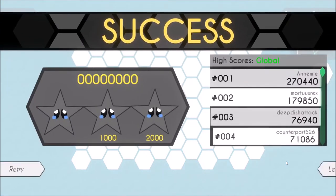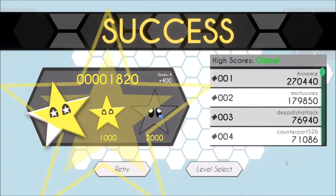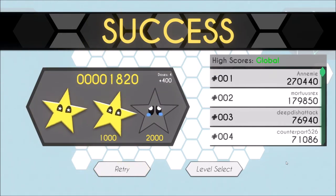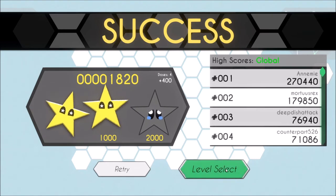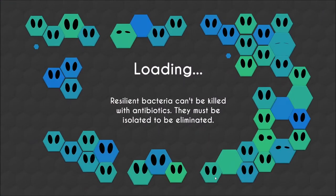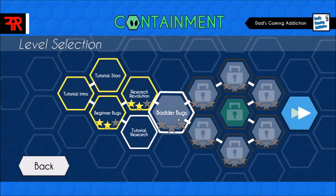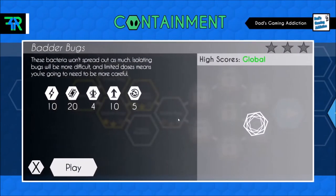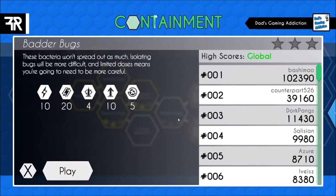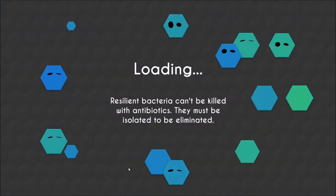The way the bacteria works is, on their turn, everything that has a strength of 1 will be eliminated from the board. Every bacteria on the grid loses 1 power or 1 strength. If it had 1 already, then it is wiped out. So that's one thing you can sort of bank on when applying your doses — applying a dose to a bacteria of strength 1 is worthless because it'll go away anyway during the bacteria's turn. Avoid doing that.